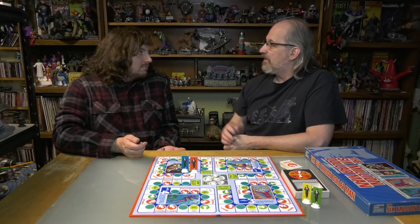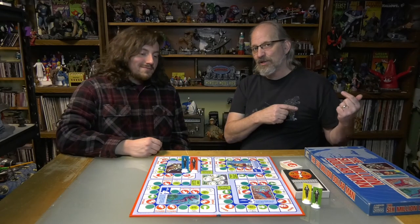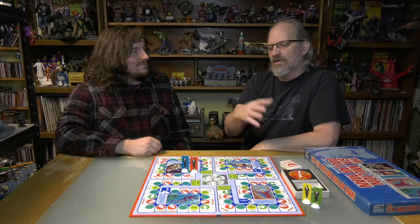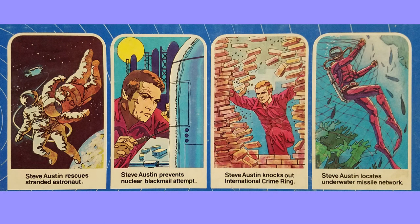That gets into the pros and cons. I really like the art — even though there's not a lot going on on the board, it's all related to the bionic man. Having played the bionic woman in episode three — go back and watch it if you haven't — that board had really nothing except one word saying 'bionic woman.' But this has pictures of Steve Austin kicking butt doing six million dollar man stuff, making you feel like you're in that spy intrigue. That is a big pro — there's no doubt it's the six million dollar man.